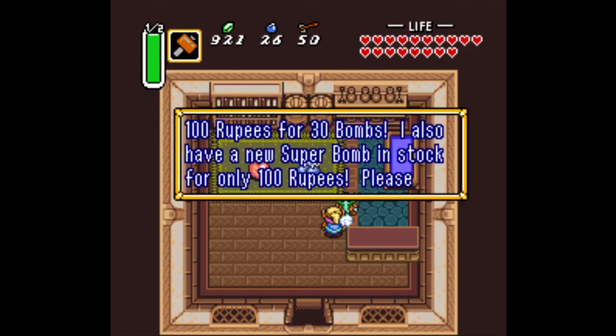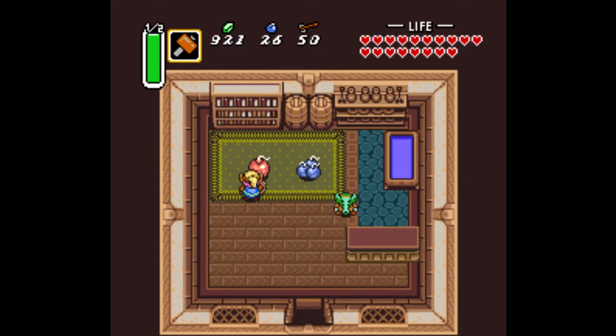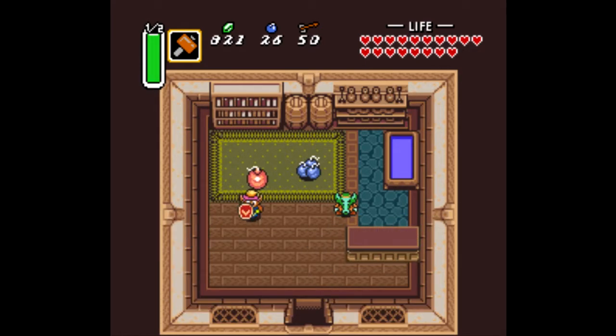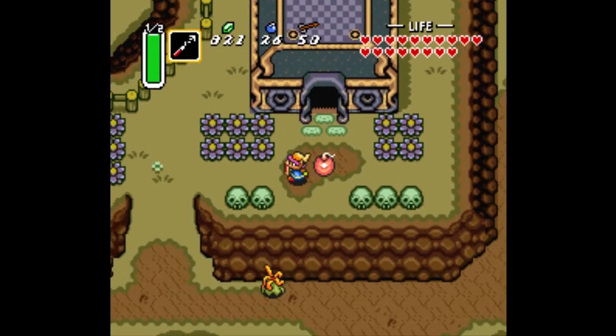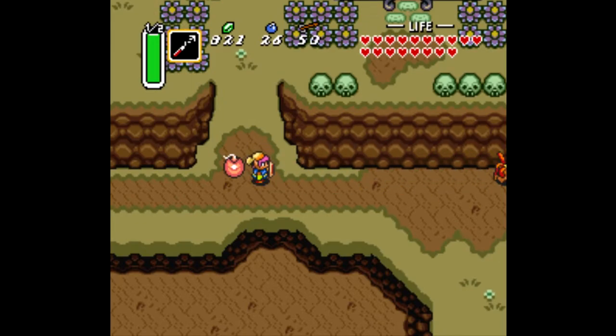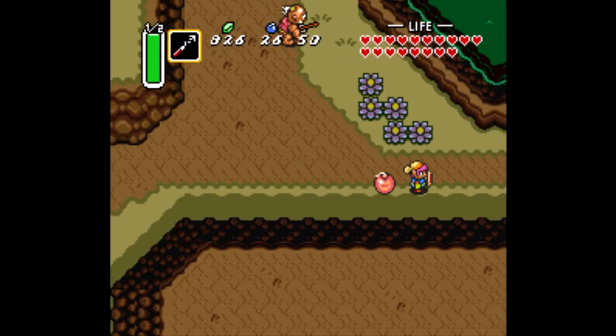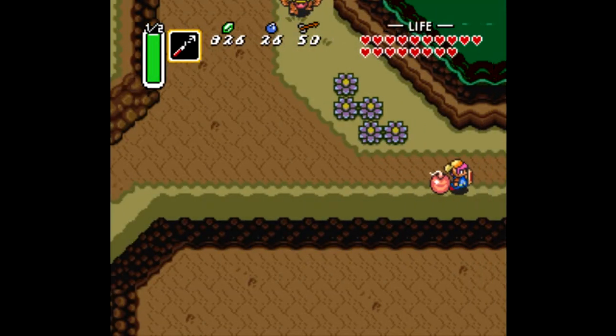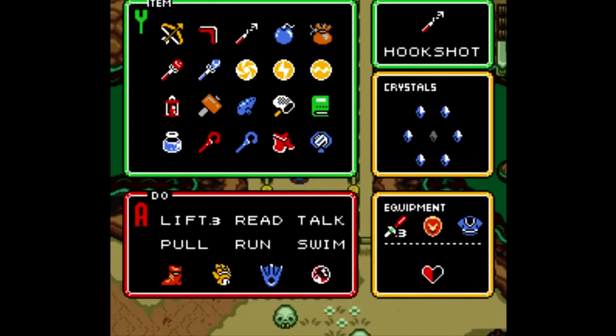What is it? Tell me of this thing. 100 rupees for 30 bombs — I also have a new super bomb in stock for only 100 rupees. Please buy it too, mister. And I will — we require one super bomb. Thank you very much. You can drop this bomb off anywhere, press the A button, please don't forget it. Now, if I remember right, I do have to never touch the button. You notice that it's following me, similar to that treasure chest we had before. I don't think I can get hit either — you definitely can't fall off ledges; you'll leave the bomb behind. Our goal today is the pyramid over here — it's not too far, but there are a lot of things to get through.